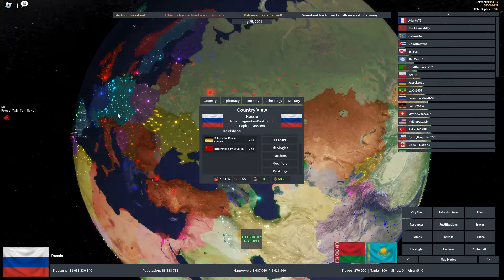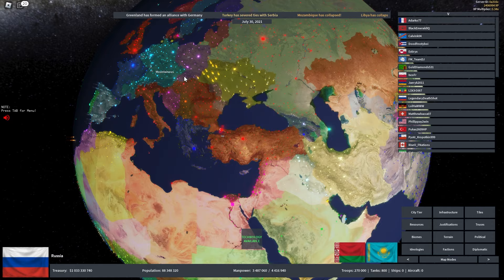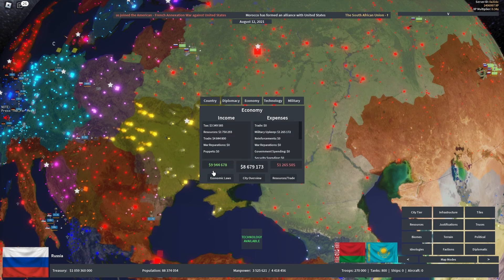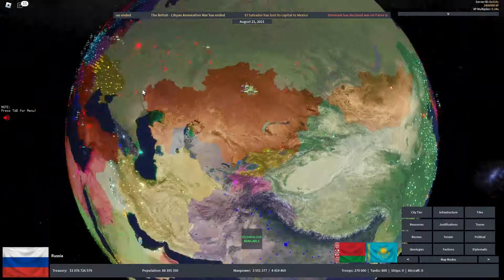We're placed in a server with about 20 to 40 players, which are also playing as other countries. I'm Russia, and here I have my economy. My treasury is about a billion dollars. By my income, I make nine million dollars. Here's my outcome — the expenses I'm paying for my military upkeep — and there are a bunch of different factors which influence how I interact with the world.